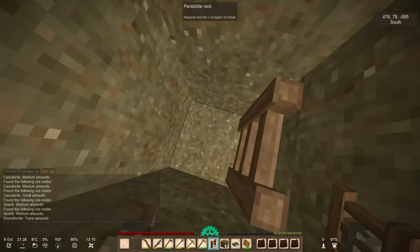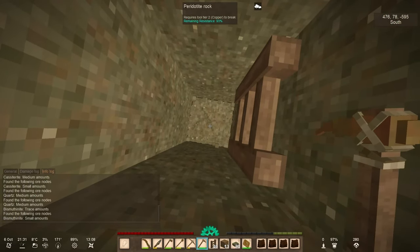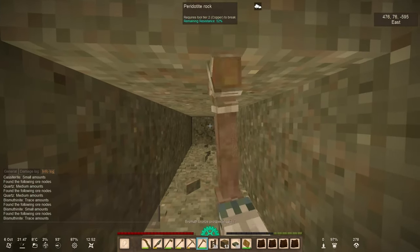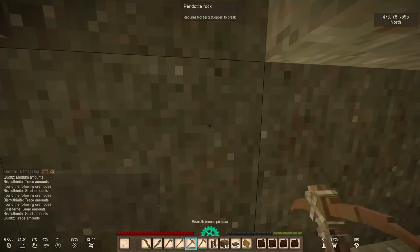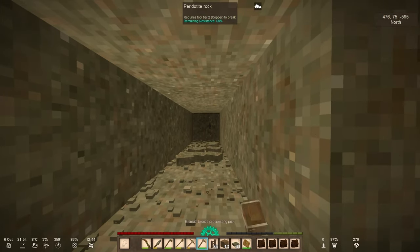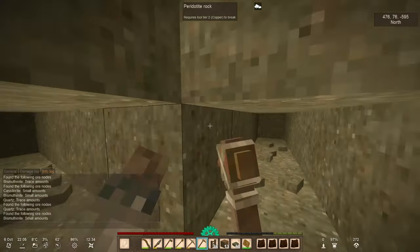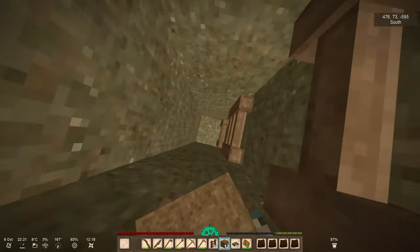Trace bismuth — it increases. Small amounts here. Let's see where it is — small cassiterite as well. The bismuth didn't increase in that direction. Small amounts — it's here around. You know what, I want to go the whole way down and see what we can find.